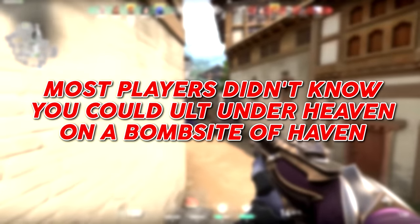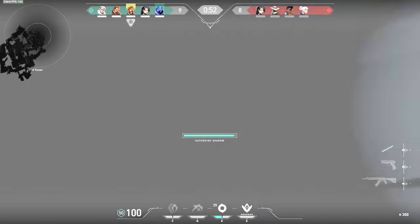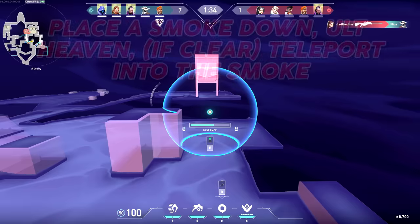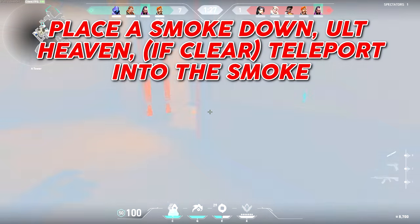Early on in Valorant, players didn't know you could use your ultimate to get under heaven on A bombsite of Haven. One of my favorite things to do with Omen's ult is to place a smoke down first, ult heaven, and then teleport into the smoke to catch people off guard.